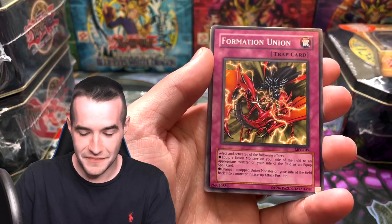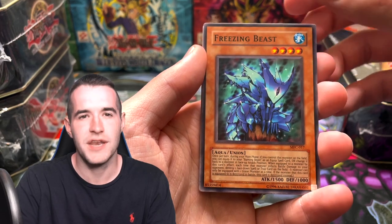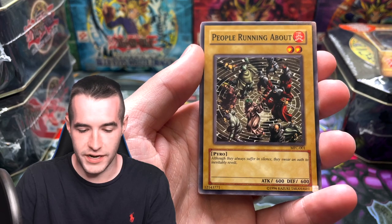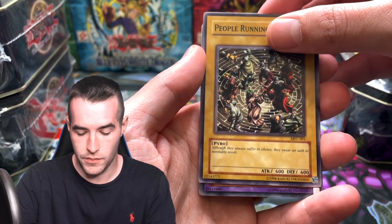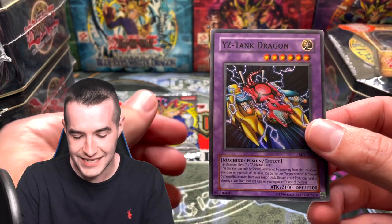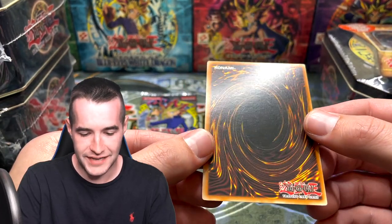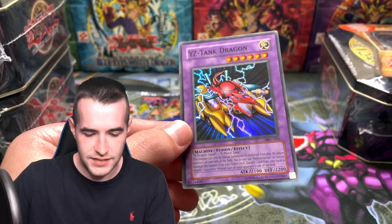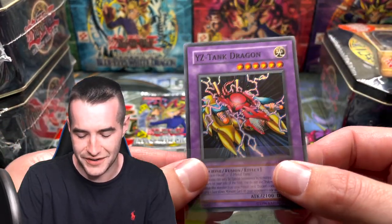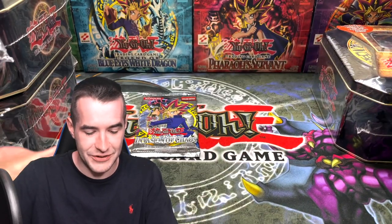Second Goblin, Formation Unit, Freezing Beast — can we not get the Combination Attack this time? We got the people running about — they're excited because we just pulled DMG. YZ Tank Dragon — that's not bad, we'll take that Super Rare. That's pretty cool. Super Rare YZ Tank Dragon — you don't see MFC too often, so we're taking anything we can get. That's awesome. We've got a Metal Silver Armor and United Resistance.